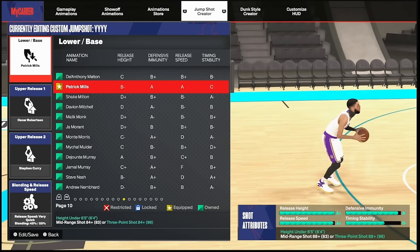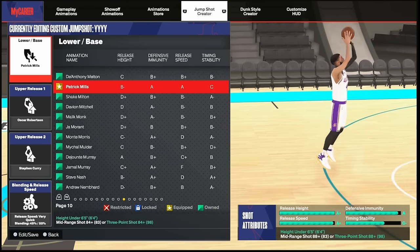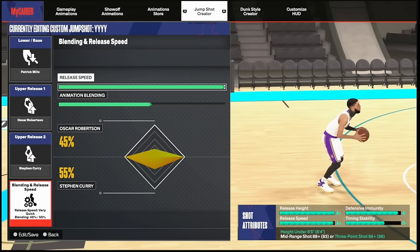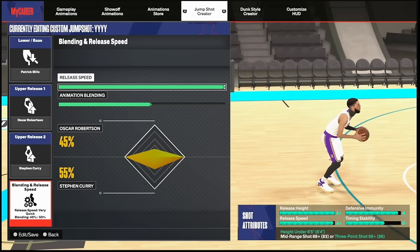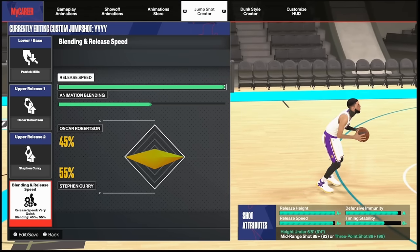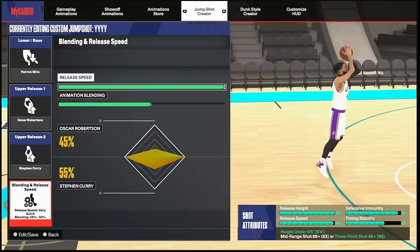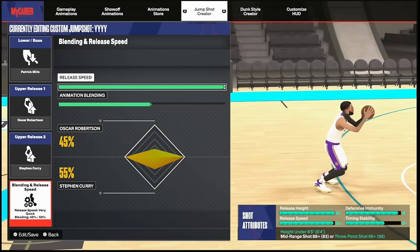For the base: Patrick Mills — you have to be Starter 3 to unlock it; it's on Page 10, second base. Upper Release 1: Oscar Robertson. Upper Release 2: Stephen Curry. The release height is maxed out at A+, defensive immunity is A, and release speed is A+ but not fully maxed out. From my recent videos about the secrets to shooting in this game — if your release speed is an A+ but not fully maxed out, it's going to be easier to shoot through contact and green smothered shots. Greening smothers is key with Patty Mills.